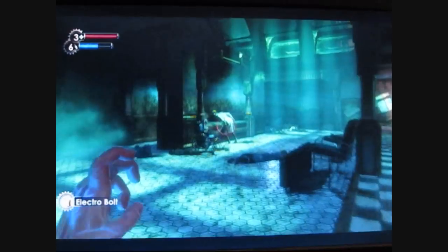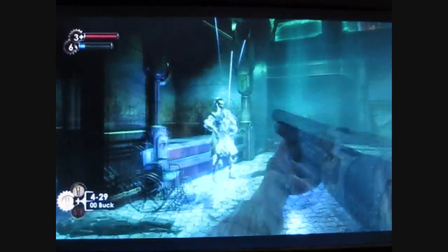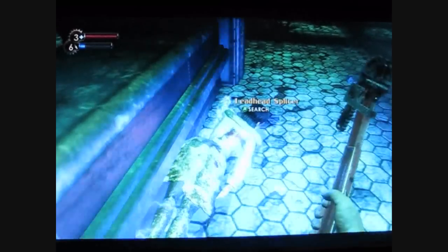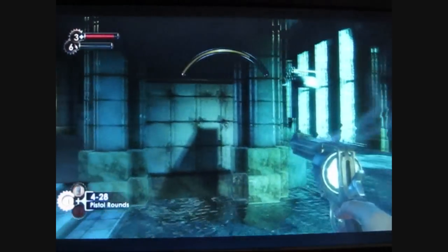Scattered around Rapture are shops where you can buy ammo and first aid kits — these are actually vending machines. The money you can use in this game can be obtained from enemies that you kill, and you can also get ammo, first aid kits, and weapons from enemies.